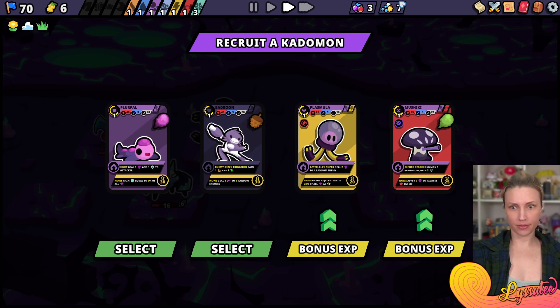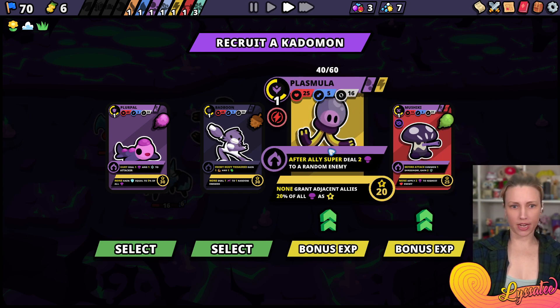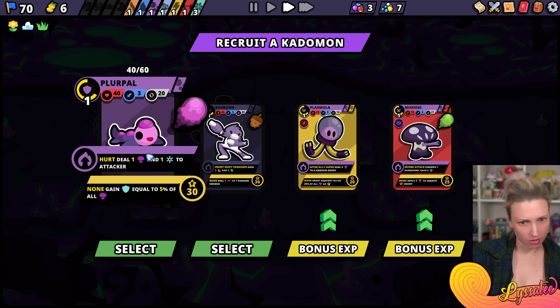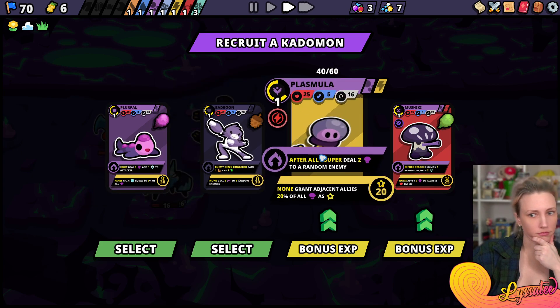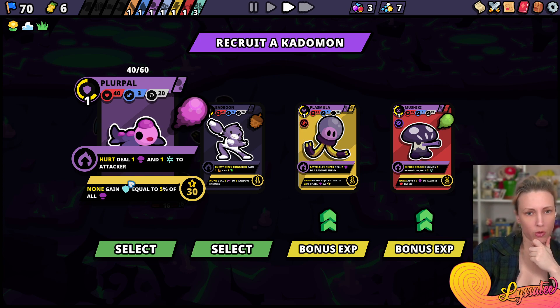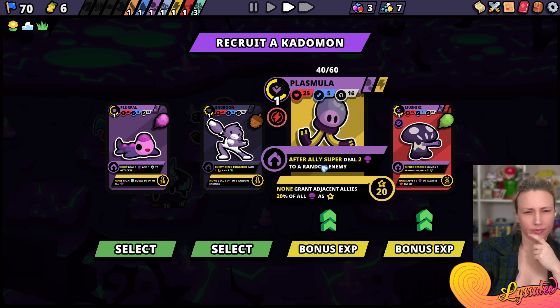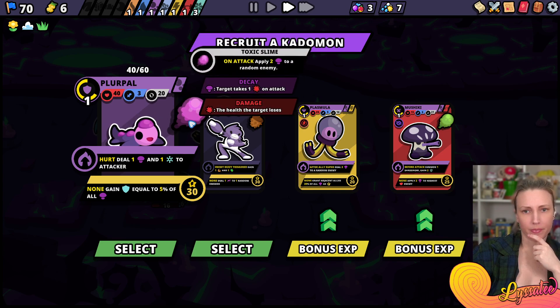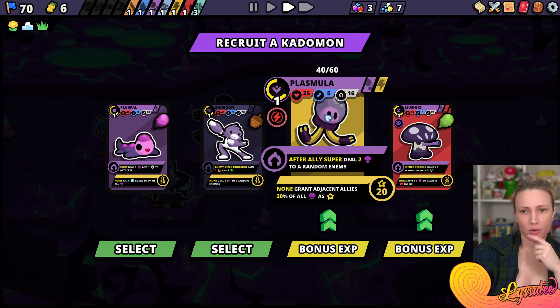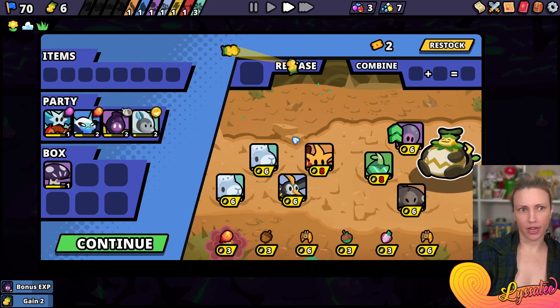Hurt a Katamon. I'm going to get bonus XP. When hurt, deal one poison and one ice to attacker. We're going to upgrade Plasmula. How many berries? I have eight.